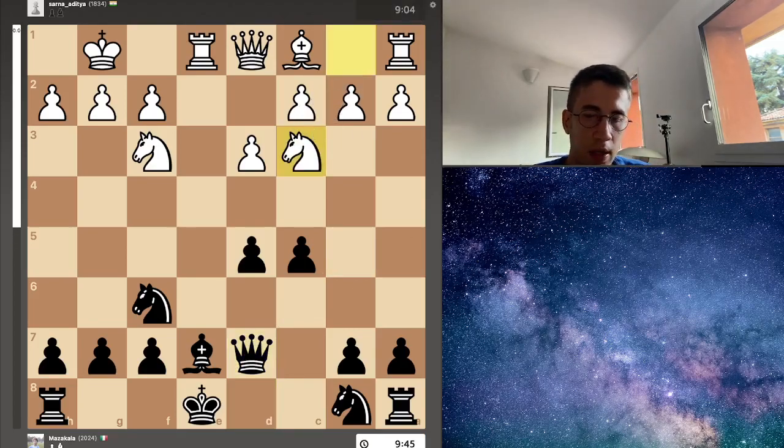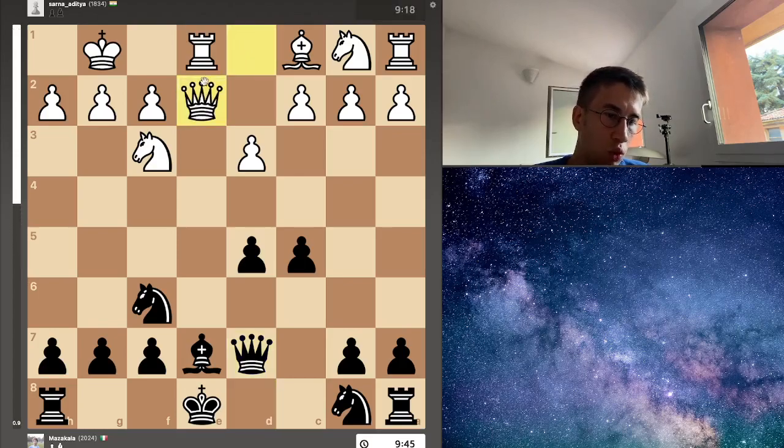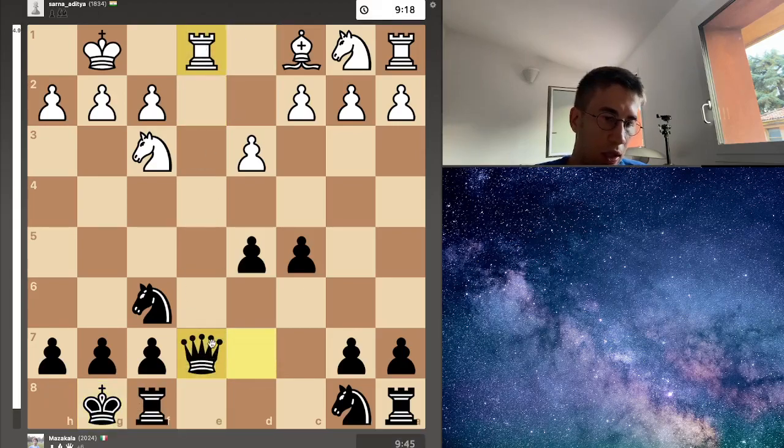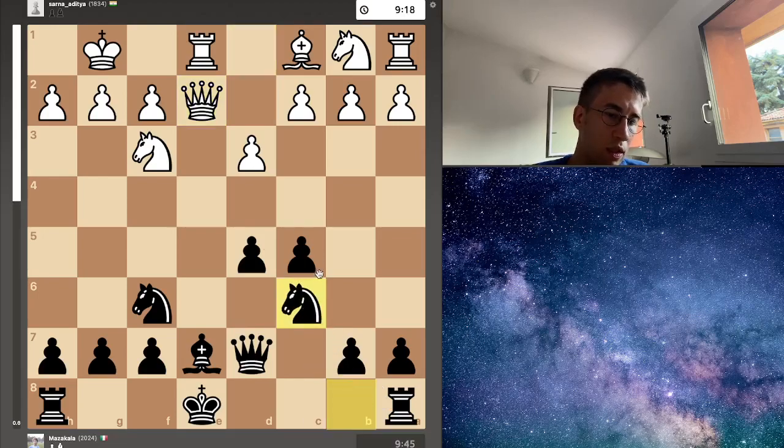Here, knight c3. White could try a really aggressive line with queen e2 to prevent black from castling. Because if black castles here, white gains a piece — takes, takes, and takes — so it's not possible to castle. But for example, there is knight c6, which defends the bishop.